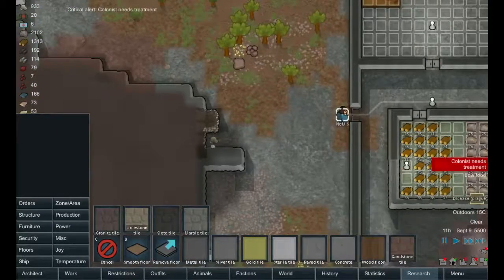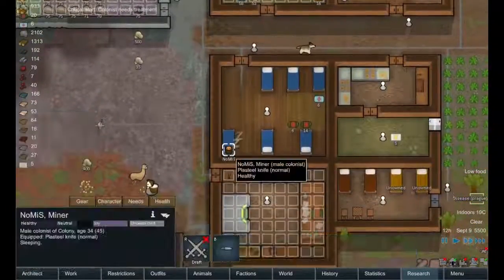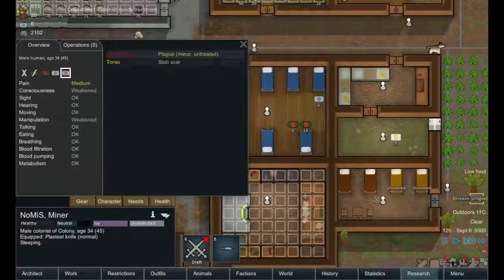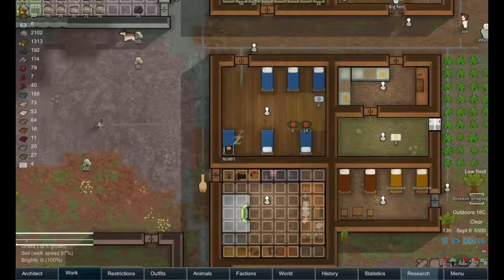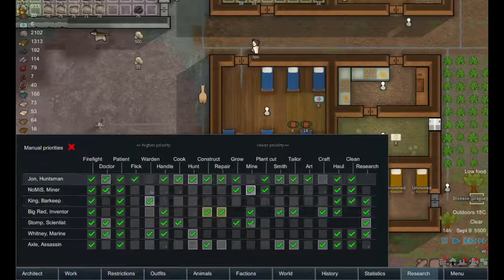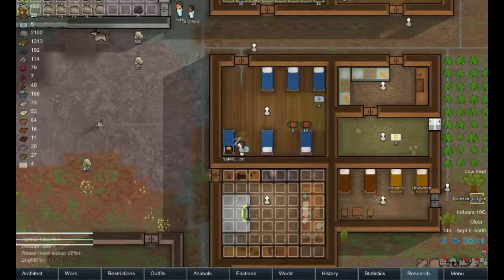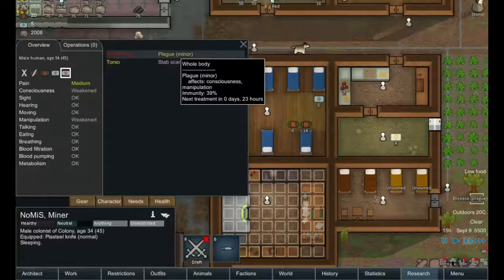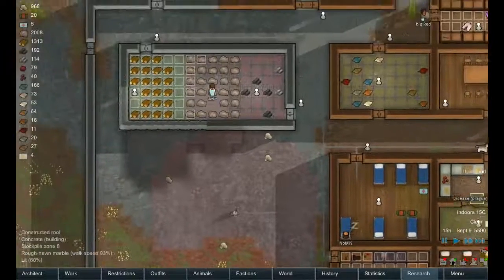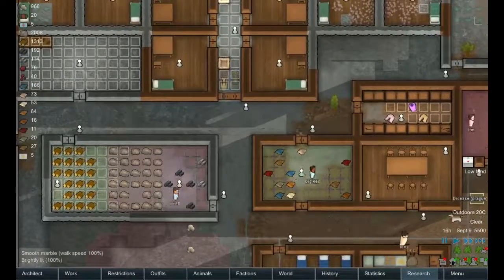Another colonist needs treatment — Gnomus. What happened to Gnomus? Plague? A plague? Ugh. Someone help Gnomus. We've got good doctors on hand. Let's treat Gnomus here — minor plague, 39% immunity.